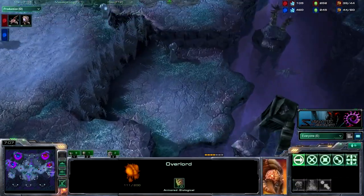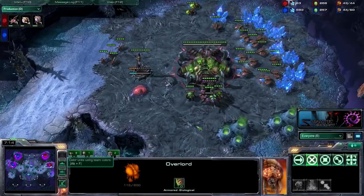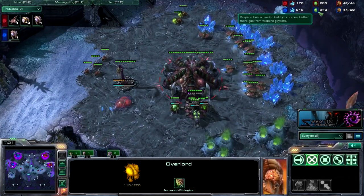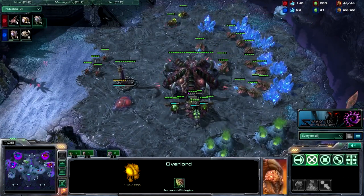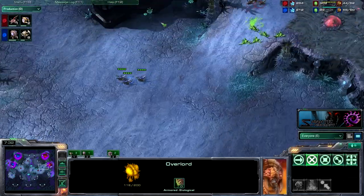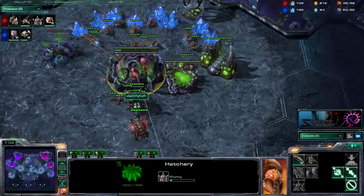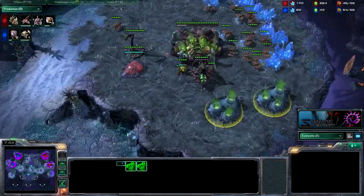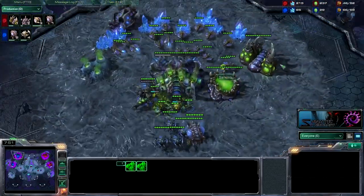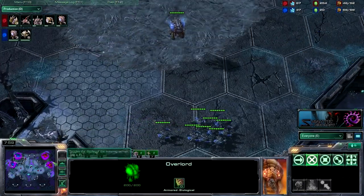2 spines coming up for him. My overlord did spot that he was going drones, so I decided to drone up myself — not going roach aggression yet. Right now with my gas pretty high, I can just make a round of roaches. 8 roaches on the way, going to make around 10 — using up all this gas before I rally speedlings and transition back into drones. 2 spine crawlers on the way. He has a lair and second gas, so I don't think he's going mutas this game.